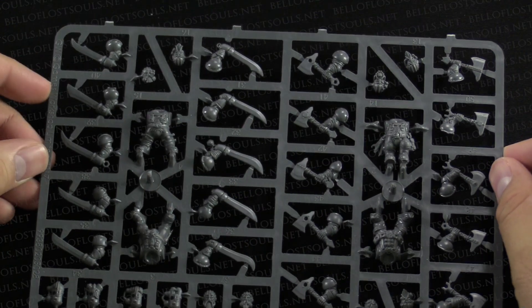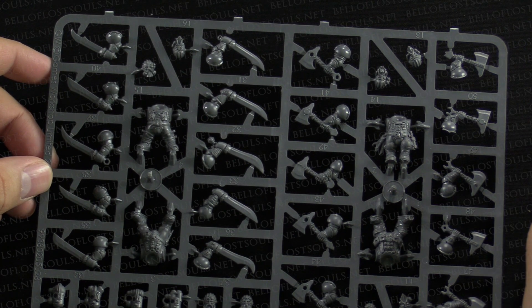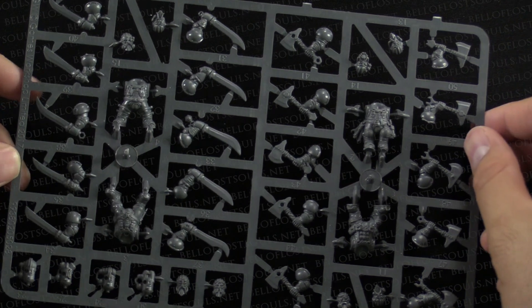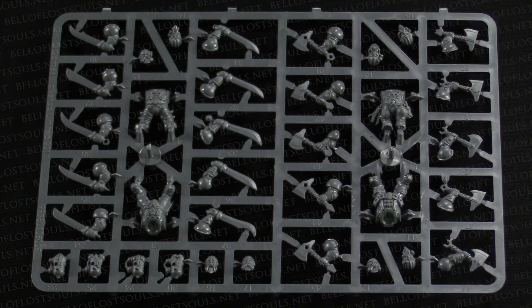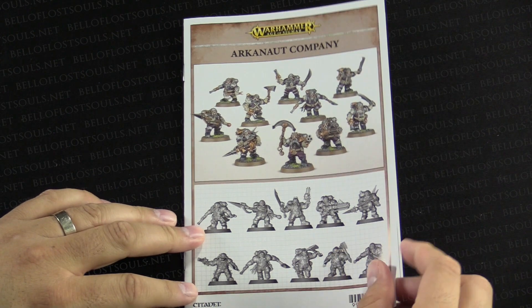Let me flip this over so we can see the other side of the sprue. This one's got four more bodies — there were six bodies on the first sprue and four more here for your full ten. Extra heads, backpacks. These backpacks, by the way, are super cool — a lot of detail. Can't wait to assemble these guys. Let's go ahead and cut real quick and take a look at those instructions. Here are the instructions for the Arkanaut Company.